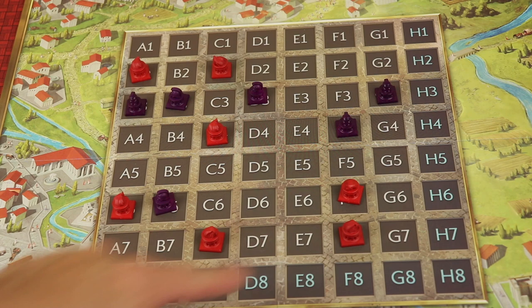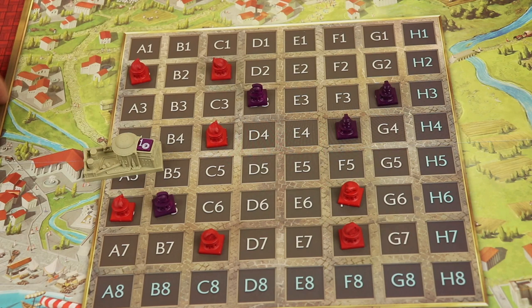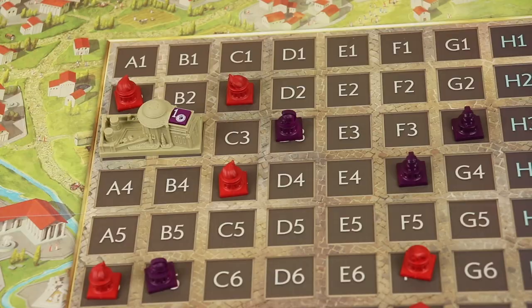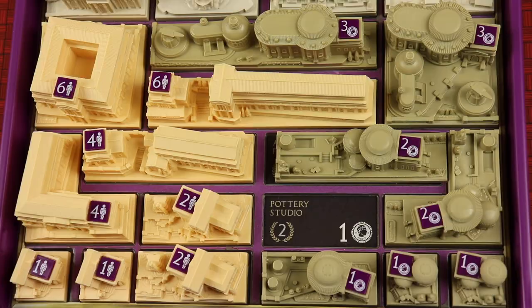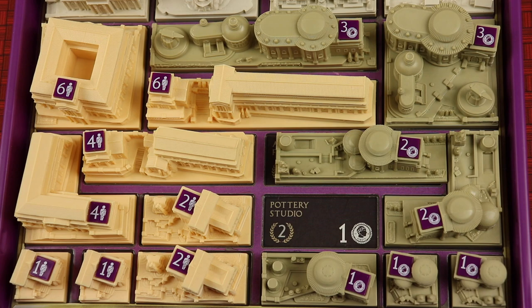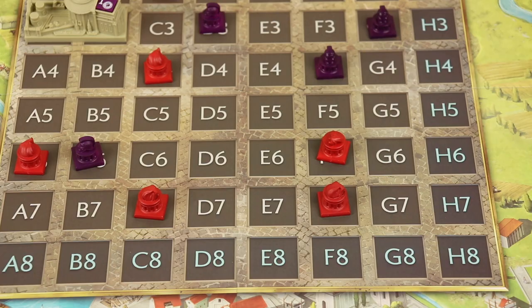On Purple's turn, instead of getting a deed, maybe they build. They can place any building that's going to fit on their lot. There are three types of buildings. This is a commercial building and it's going to give you income. As you remove buildings from your player board — like we just built the pottery studio — it reminds you this is going to be worth one income at certain points. The third action is taking income: by default you take five coins, but if you've built commercial buildings you'll get additional coins. So you could get eight instead of five.